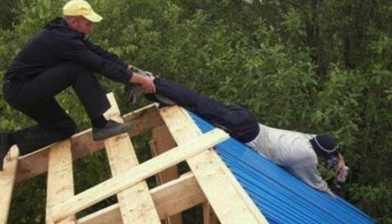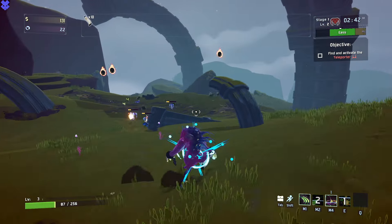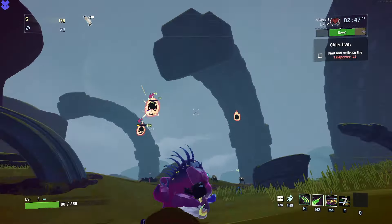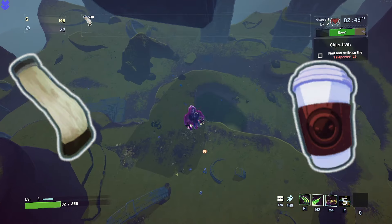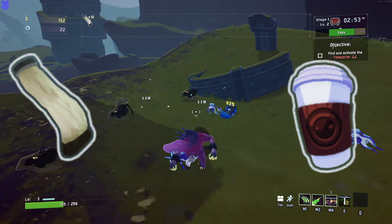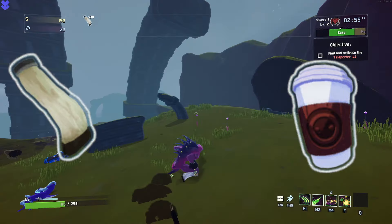Regardless of which leap you wind up going with, make sure to keep your eyes peeled for Paul's Goat Hoof and the Mocha Joka, which increase your movement speed and help Akrid travel even further with these leaping techniques.